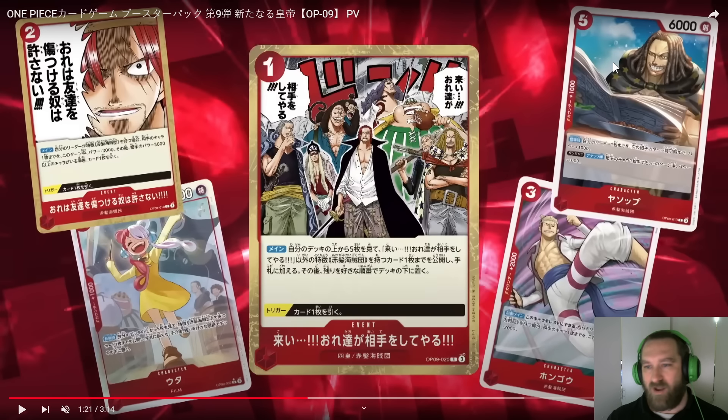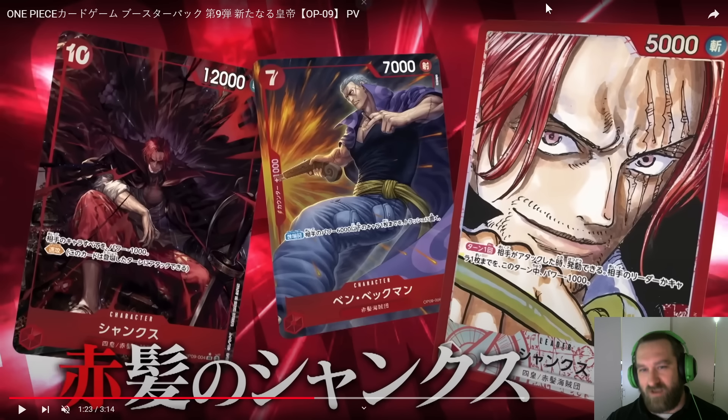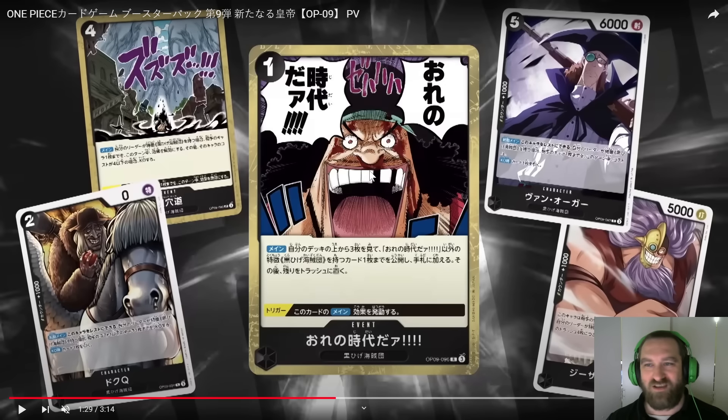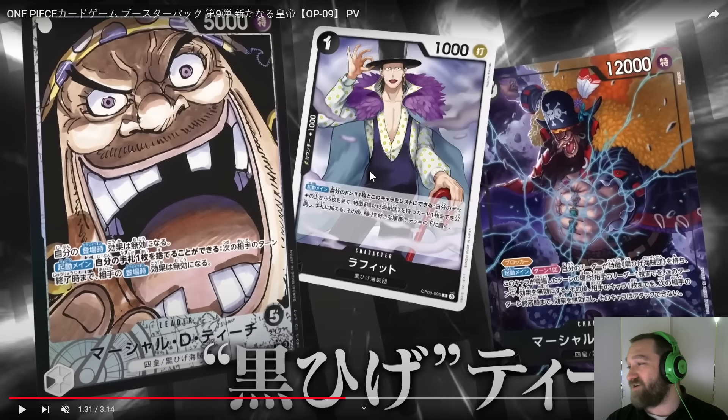I have a slideshow prepared for all the spoilers. Check these out — we already knew about the leader, we already knew about Ben Beckman, and the new 10-cost Shanks coming out. This guy looks like an absolute monster — great alt arts, they look so incredible. Here's Blackbeard with his crew rolling up looking menacing — you love to see it. Check out the alt art for the 10-cost 12k Blackbeard, or Marshall D. Teach. That looks so sick — he's cracking the front there with a newly acquired devil fruit, something he might have acquired at Marineford.